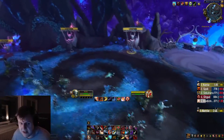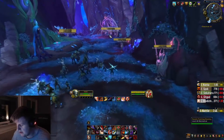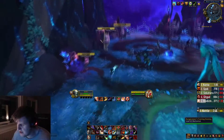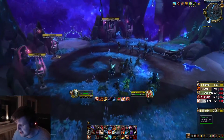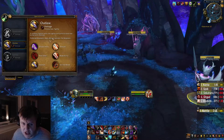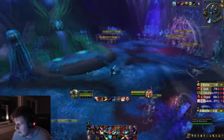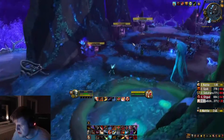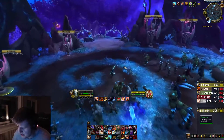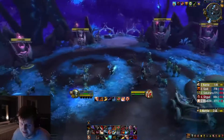The AoE of Outlaw is just exceptional, and the single target is actually comparable to Sub. I played Sub for the first two or three days of Shadowlands, but Sub was underwhelming in dungeons. The Black Powder finisher wasn't strong enough, and it was like you were just sitting there spamming Shuriken Storm, Black Powder, Shuriken Storm, Black Powder — it wasn't very interactive or fun.